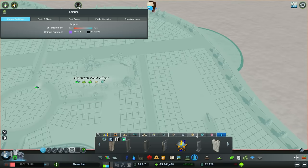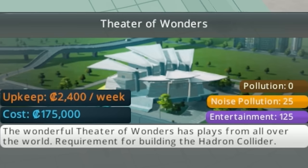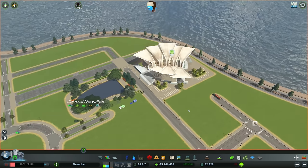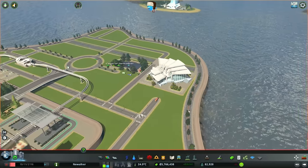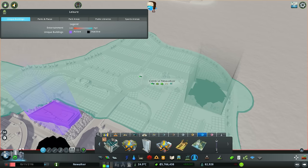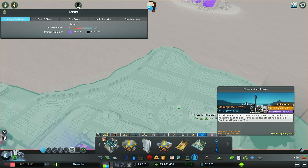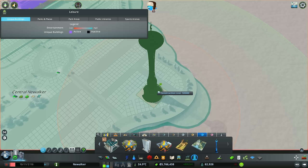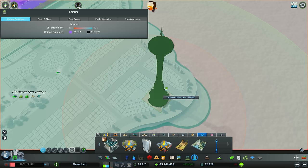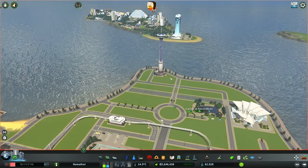And speaking of things I must include, one of my favorite wonders in the game is the Theater of Wonders — we can have that maybe there. That is super, super nice. And then the main monument is going to be the Observation Tower. I love this building — it is my favorite one in the game. Every downtown core needs it, and it will go right there next to the coastline.